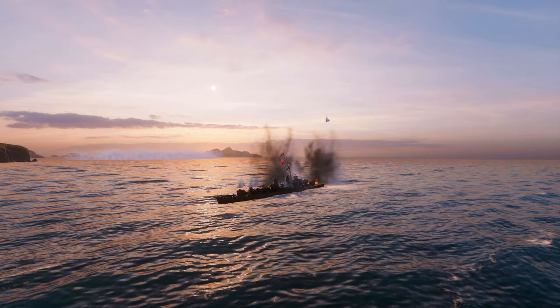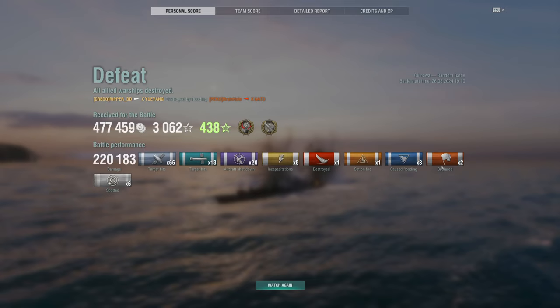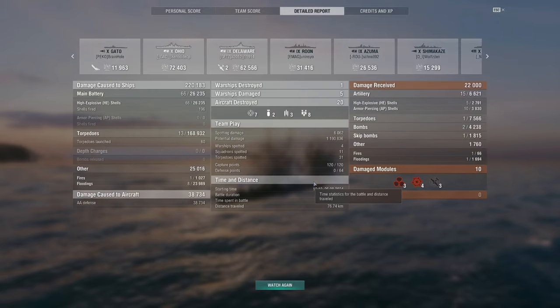Final stats: 220,000 damage, 1.1 million potential. Confederate, high caliber — 220,000; I don't even think I've gotten Gearing up to that. 13 torpedo hits, shot down 20 airplanes, got fire and flooding. We captured two spots, held off Bravo and Charlie. Number one on the team again. Torpedoes alone did 168,000 damage, plus gun damage, fires, floodings, and 38,000 AA damage — literally killed two destroyers worth of airplanes. Survived the majority of the match taking 1.1 million potential damage.